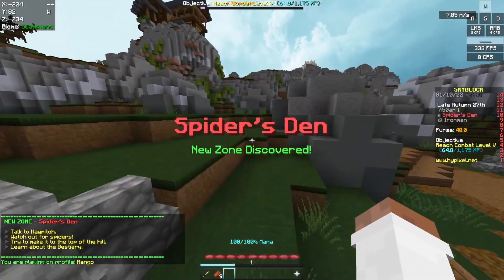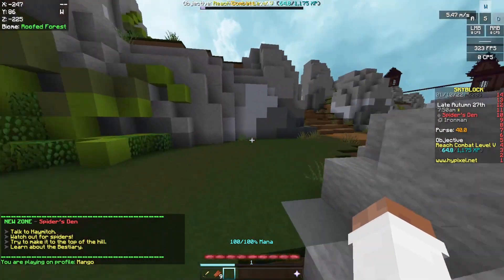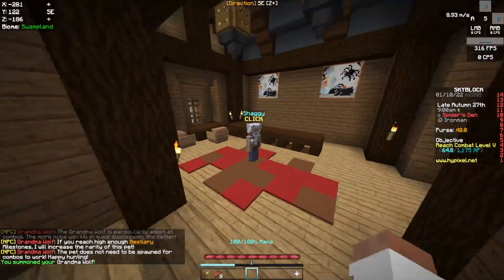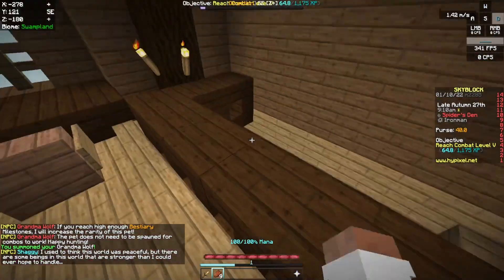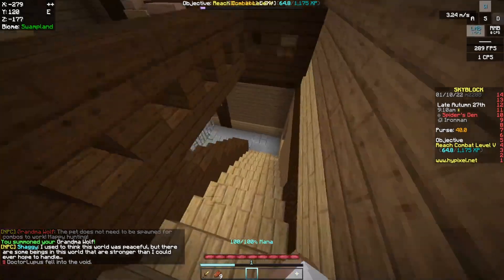My plan here is I'm first gonna talk to the Grandma Wolf and unlock her on the bestiary. Then I'm gonna grab some relics and just grab a couple coins. I've got Grandma Wolf — she should give me a bit of extra health, and the combo is always gonna be good.